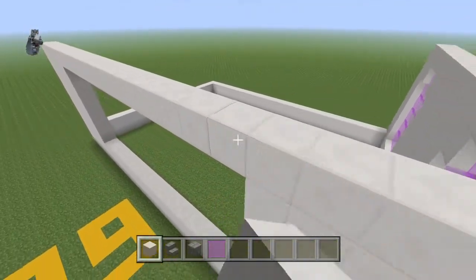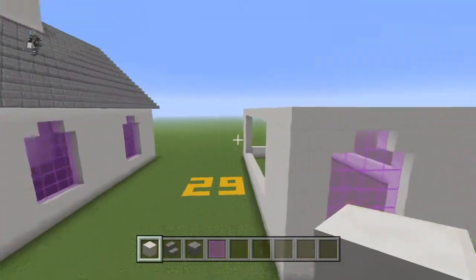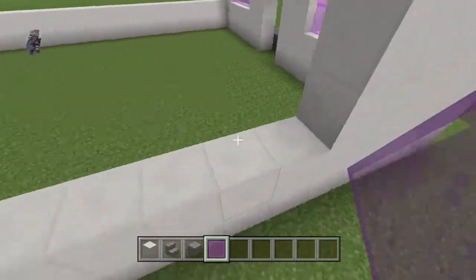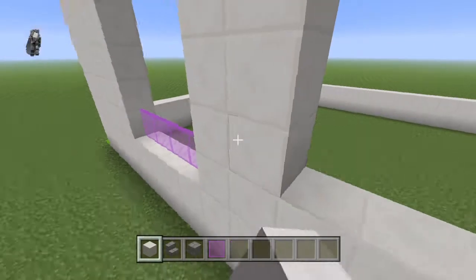Place the floor on top. You'll need to add more rows as you can see on the front, but we'll cross that when we have to. Place four magenta stained glass panes on each side and connect them together with block of quartz. You can actually bring this block of quartz up to the top.